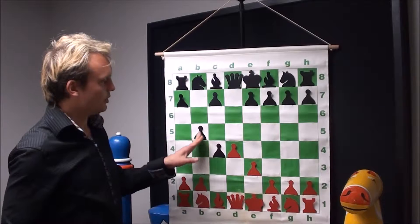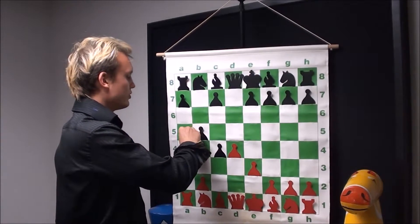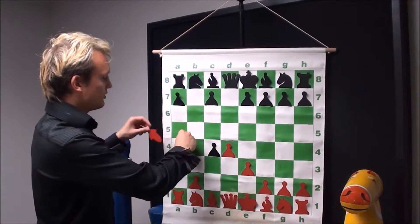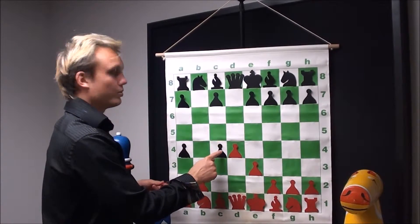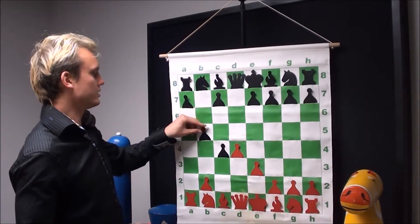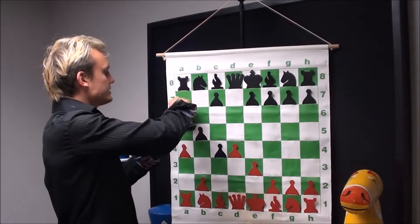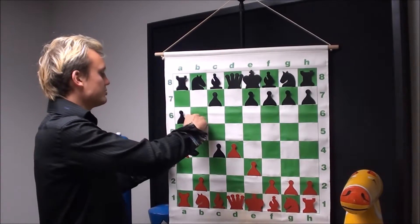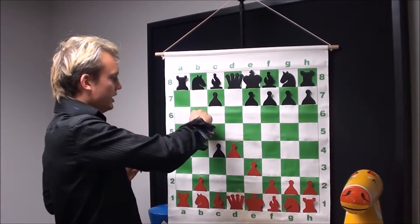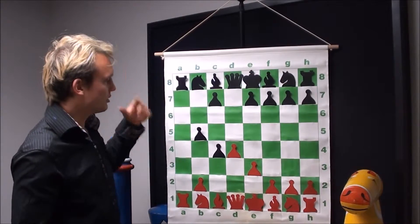If black does try to defend the pawn, white is going to try to break the pawn structure up by sending the pawn forward to a4, attacking the pawn on b5. If b takes a, then both of these pawns are actually going to be pretty weak — white will be able to pick up the pawn on c4 and the pawn on a4, so both pawns go down. If black tries a6 to support the pawn on b5, as soon as a6 is played, white captures the pawn on b5. And if a takes b, this rook from a1 is going to capture the rook on a8, and black is going to be down the rook.